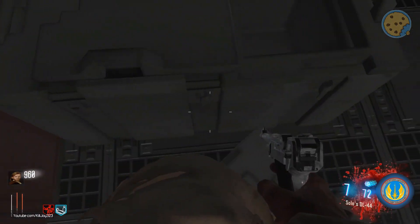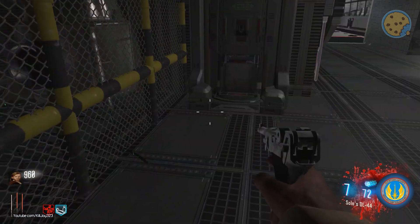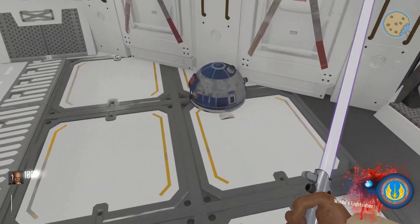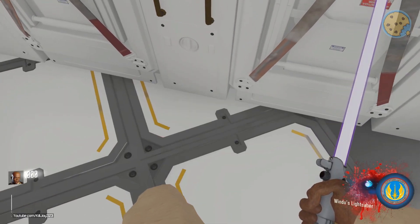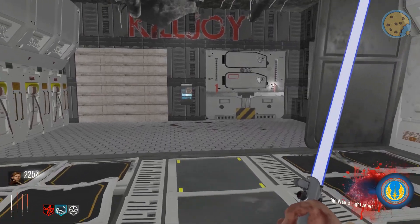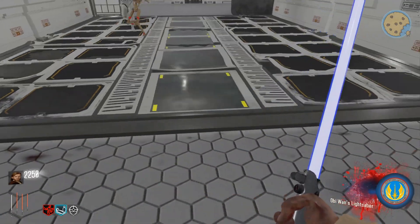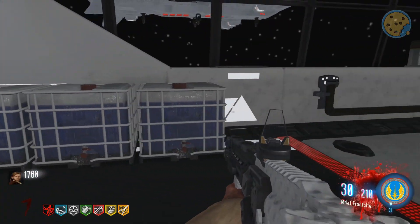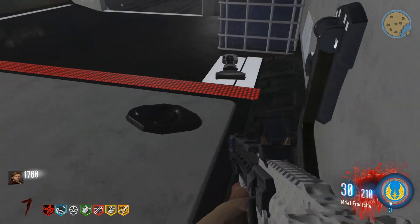Once you've turned the panels green, you have to find three R2D2 parts and four lightsaber crystals. R2D2's head is in the corner of this corner room. On the way to the computer room, R2D2's body is tucked away in the corner. And R2D2's legs are outside near double tap.